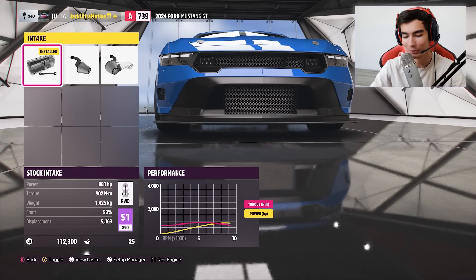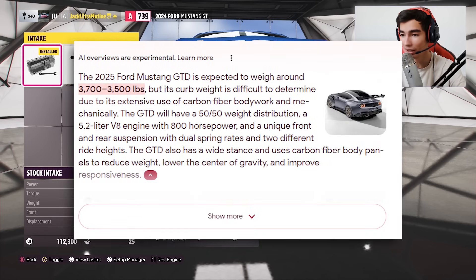Let me convert this to imperial units. We weigh 3,100 pounds. That's not too bad. Mustang GTD weight — it's actually pretty heavy. The GTD is actually going to weigh around 3,800 pounds. It's actually surprisingly heavy for what it is.